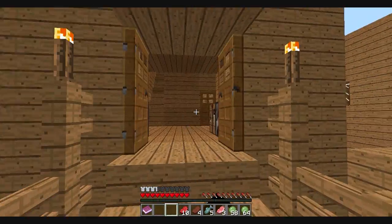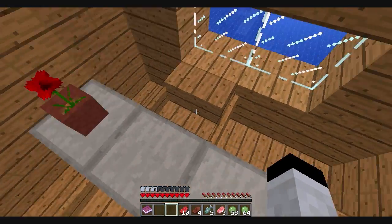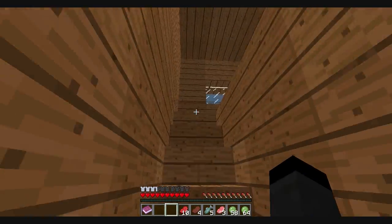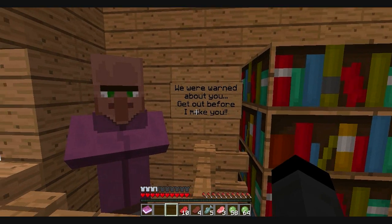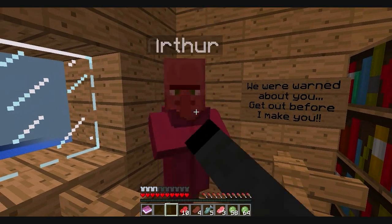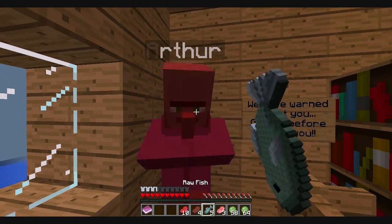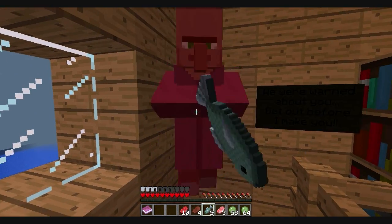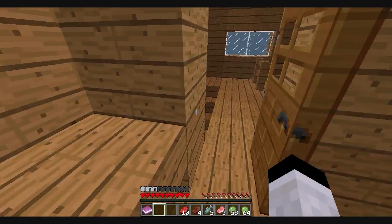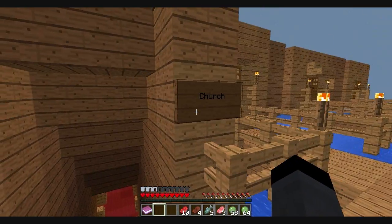Alright, let's see here, what's over here? Hello, anyone in here? Any secret chest? Anything back here? I'm sorry, I'm breaking and entering. We were warned about you — get out before I make you! What are you gonna make me do, Arthur? You can't do anything. I'm gonna slap you with a fish — ooh, raw fish in the face! Ooh, and there's some slime balls too. What happened Arthur? You're dead now. He didn't even have anything, so beating him up was pointless.